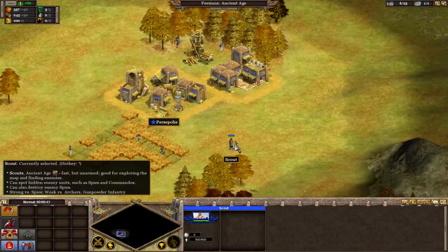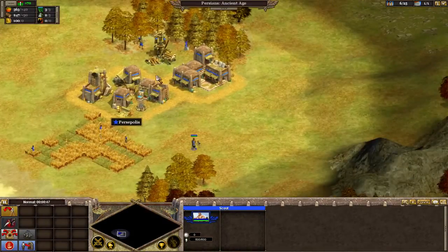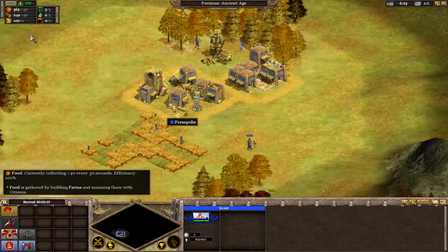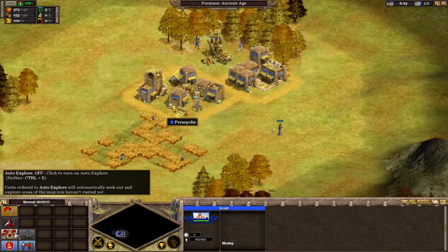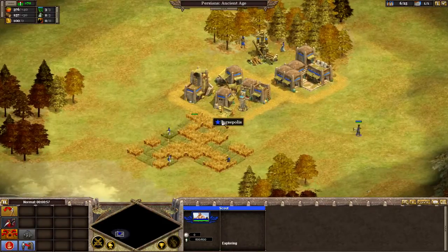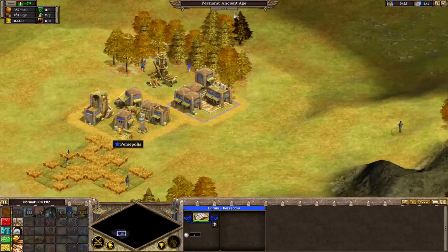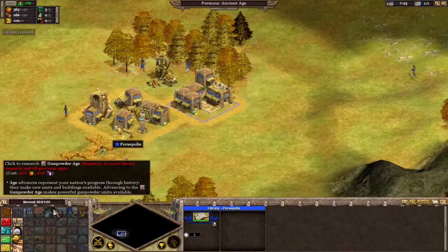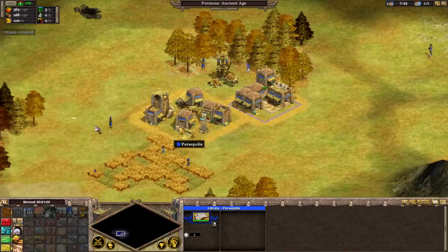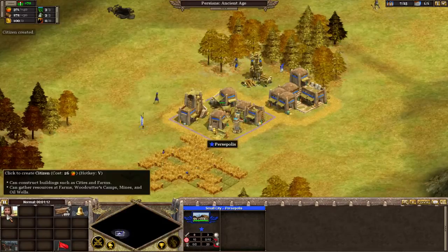First thing you'll notice is that this looks very much like your traditional strategy game. We have a home city, we have resources ticking in at the top, and we have a big old map to explore. But as we'll get in, you're going to notice some major differences. The first thing is that the game, similar to Civilization, is all about aging up. As we go up in age, places get more modern, and we'll get access to newer units.